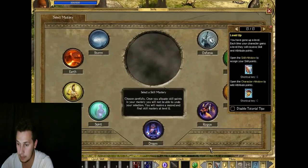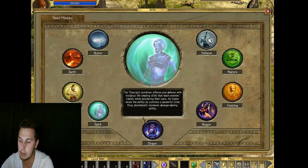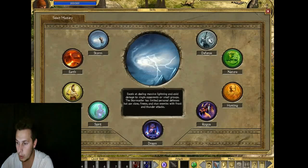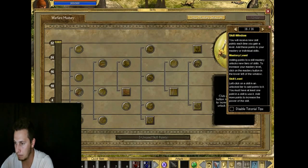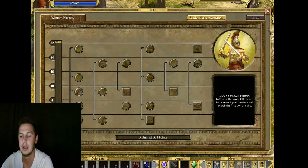There's also the skills window - that would be S - where you choose your different masteries. For me, the first mastery I'm going to go into is Warfare. Warfare is the easiest one to start with, so for newcomers I would suggest going with Warfare first. Later on you get another mastery and can try out other skills.